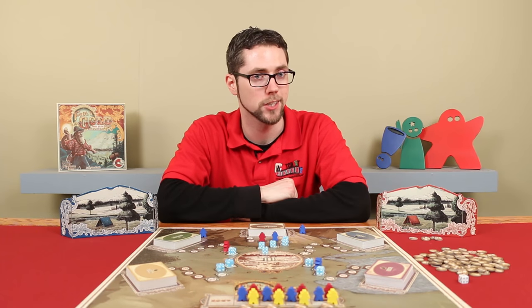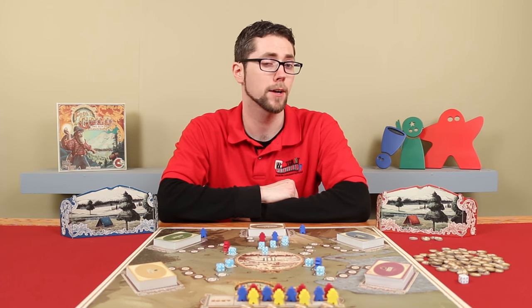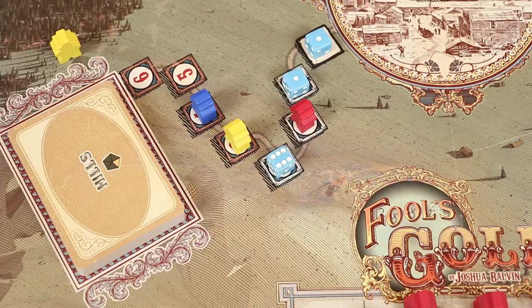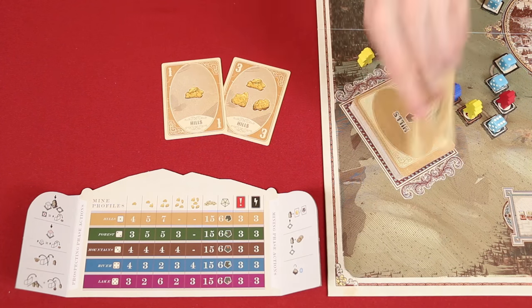After a player has completed a single action, the player to their left will now take their turn. This continues clockwise until all players have passed, at which point the prospecting phase has ended and the mining phase begins. First, shuffle each of the mine decks, and then resolve each mine in numerical order, starting with the hills. Count the number of miners on the path to the mine and multiply it by the number of dice located there — don't include the miners that have been placed into reserve. So for example, with three miners and three dice, the total is nine. Now reveal, one at a time, that many cards from the top of the deck.